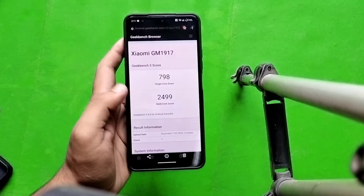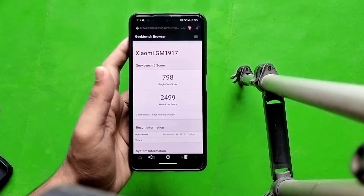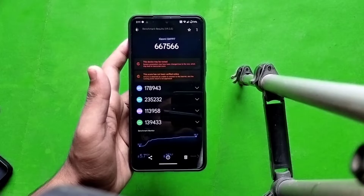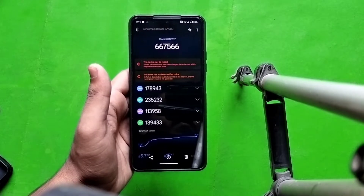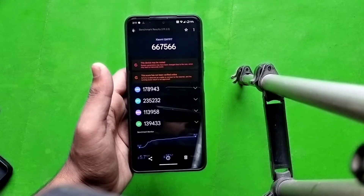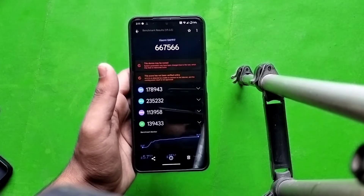The Geekbench 5 single-core score is 798 and the multi-core score is 2499. The AnTuTu score is 7,67,566. Moving to the gaming part — I played the game at 90 FPS, now going to the gameplay section.